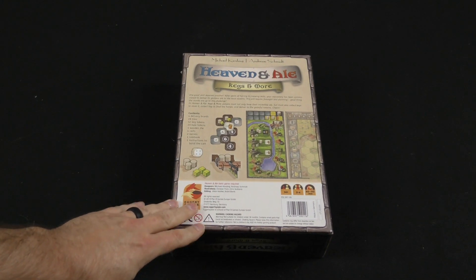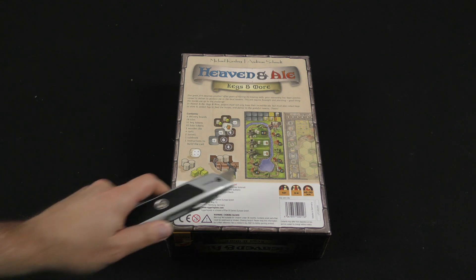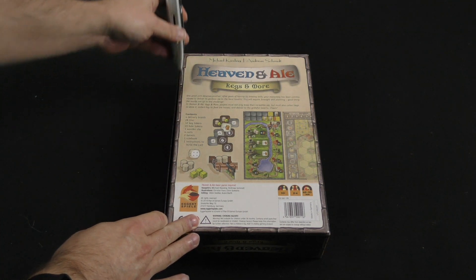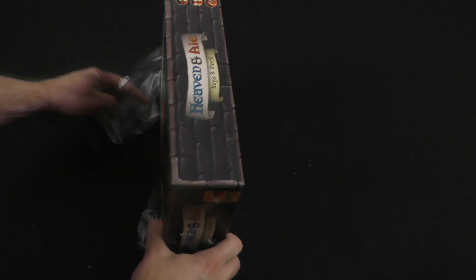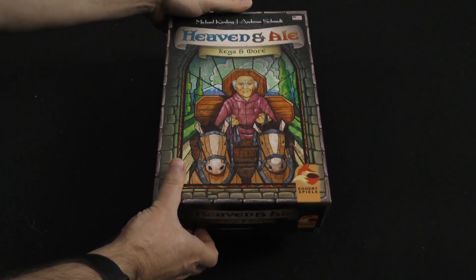Two to four players, 60 to 90 minutes. One great pint deserves another. After years of honing its brewing skills, your monastery has been commissioned to deliver its glorious ale to the local tavern. This looks like it's going to have some delivery boards and more tiles to add to this strategy game. Let's take a look inside the box and see what this adds to the base game.